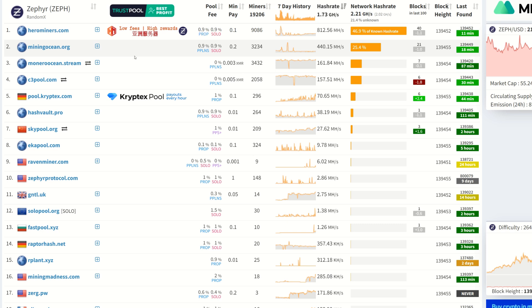Once we found out things weren't looking good, I moved over to Mining Ocean and I've been happy ever since. The main thing is we need a little more decentralization — Hero Miners is rocking almost 50% of the hash rate sometimes. They are a PROP pool, which allows a lot of hash rate rental services and solo miners to jump on, grab rewards, and leave.